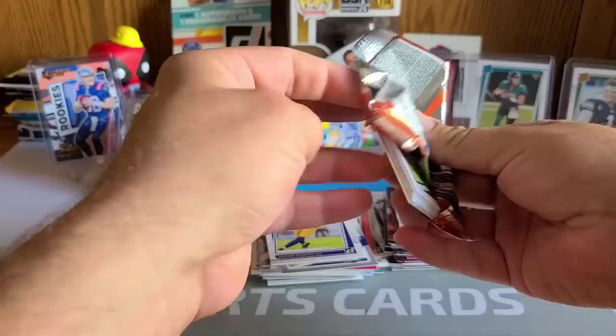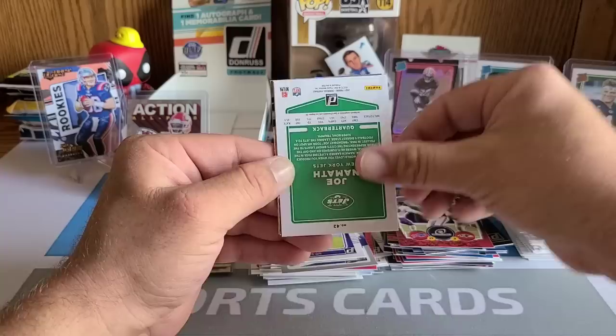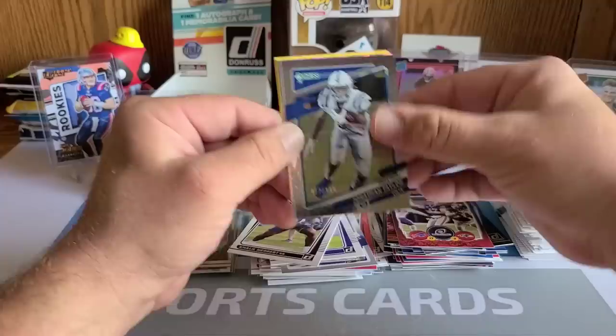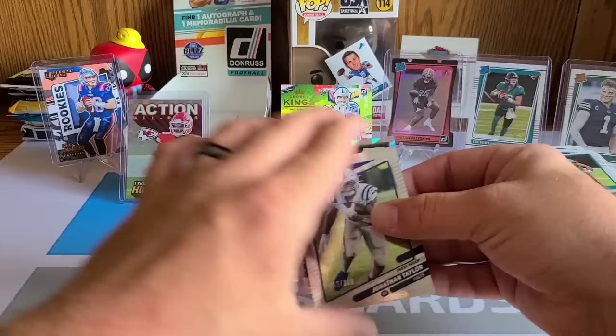I would have liked the Marvels, but still a nice box. Emmanuel Sanders, Julian Edelman, Xavien Howard, Brian Burns. Backwards Joe Namath, Miles Jack, last rated rookie Khalil Herbert, and last silver is a no nameplate — Jonathan Taylor numbered 62 of 100! And a Jaylen Waddle in the rookies behind him, throwback Jerome Bettis to close it out.